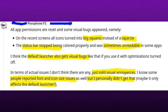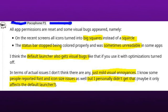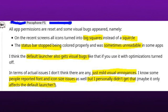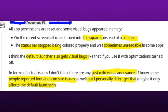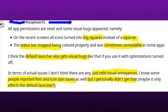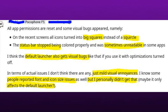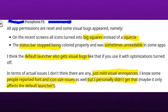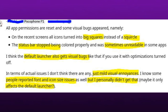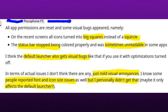All app permissions are reset and some visual bugs appeared: on the recent screens all icons turned into big squares instead of a squircle. The status bar stopped being colored properly and was sometimes unreadable in some apps. I think the default launcher also gets visual bugs like that if you use it with optimizations turned off. In terms of actual issues I don't think there are any, just mild visual annoyances.